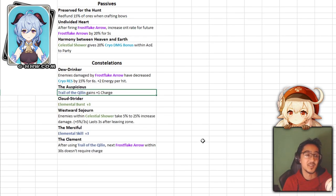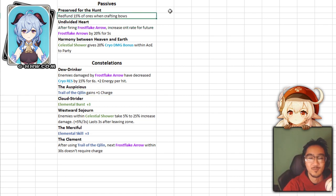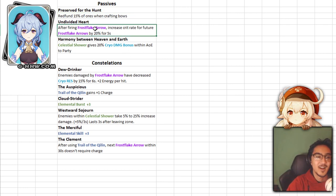Now for her passives — this is where things get juicy. We've got the 50% ore refund when crafting bows, which is nice. But after firing a Frostflake arrow, you increase the crit rate for future Frostflake arrows by 20%. That's a flat 20% increase in crit rate. There's also a particular artifact set that just came out where you can get up to 40% increased crit rate for free just by fighting a frozen enemy, which makes it even easier to have high crit rate for cryo characters.